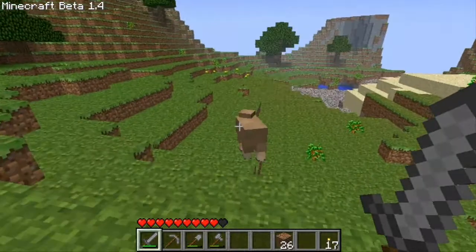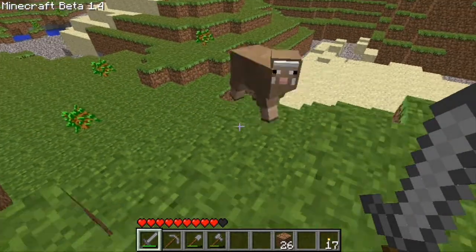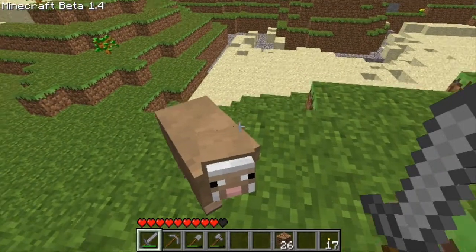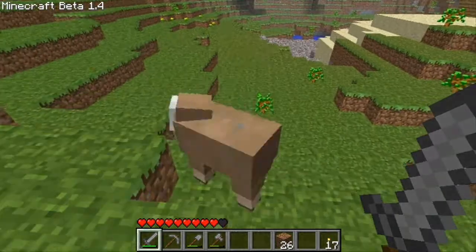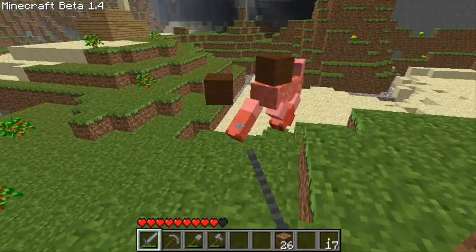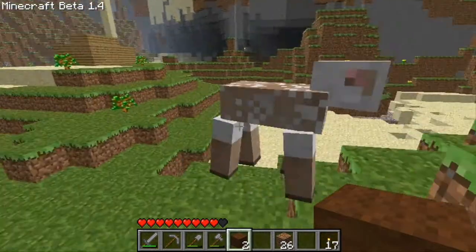In 1.4, I guess Notch made it so you can find brown sheep naturally. Brown sheep, I got you — your wool is mine!